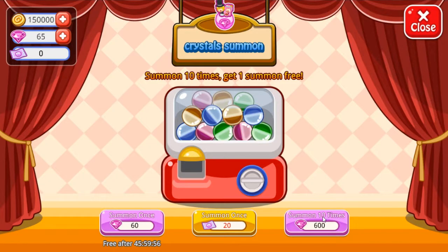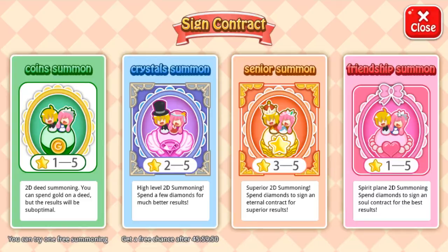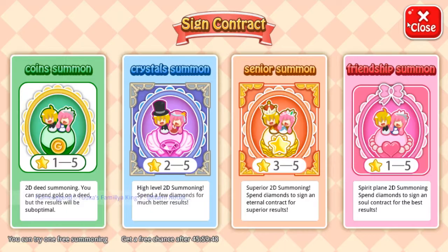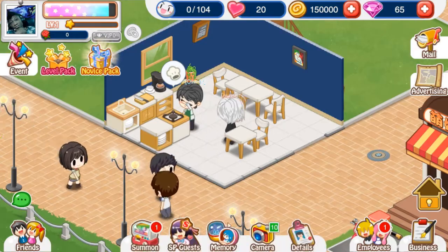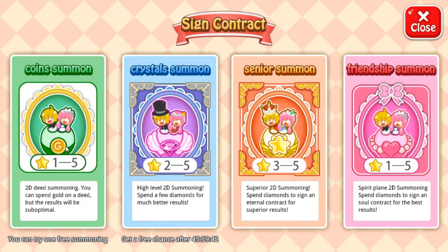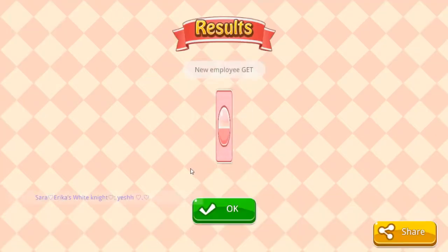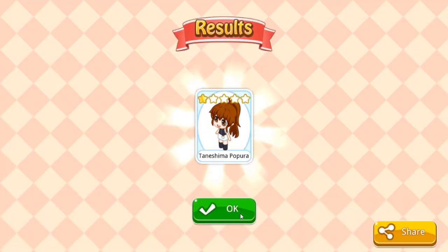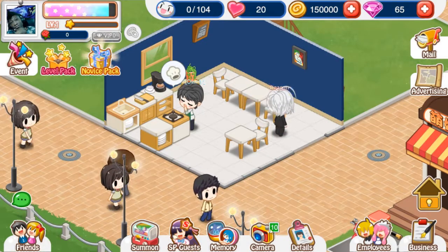Free summon — let's see what we get. I have no idea who this is. I'm pretty sure it's a random character. Alright, so now we have that character. We go into employees and apparently there's another summon in here. Another free summon. I'm not going to try to pronounce these names — I'm just going to tell you guys that now. How do I deploy them? I forgot about that. I wish they would have had the tutorial.